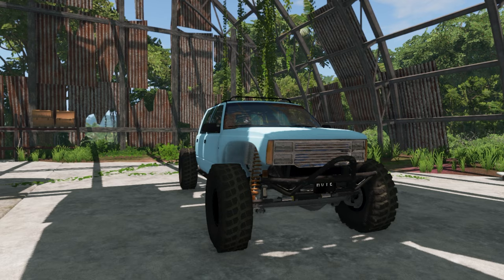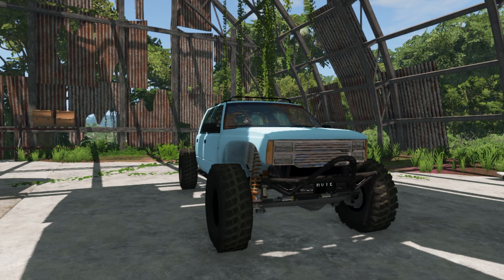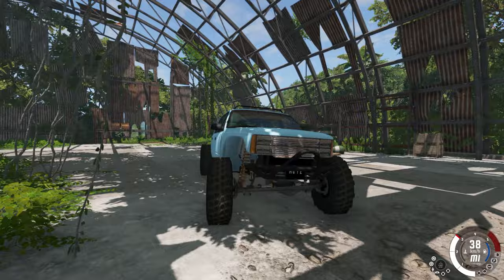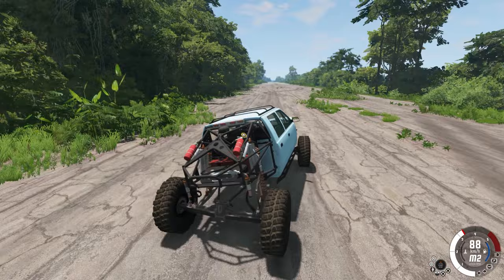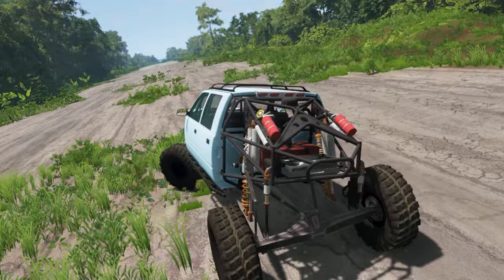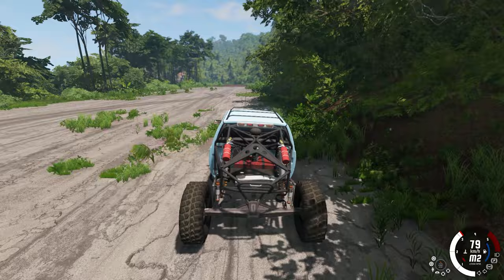To start, we're going to be checking out the D15 Crawler Crew Cab. Make sure to smash like and subscribe — with that said, I'm going to turn it on. Man, this is one loud boy. So yeah, let's start driving. This boy rolls so much — the suspension is so soft that every corner you take it's basically a roller coaster.